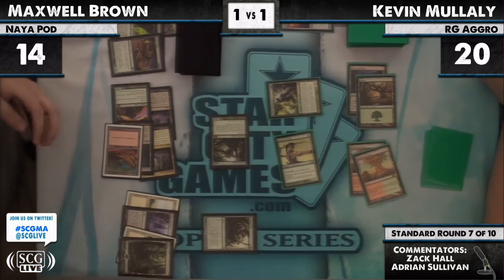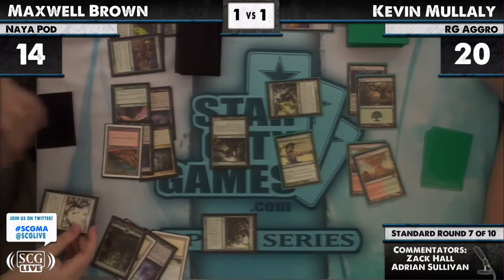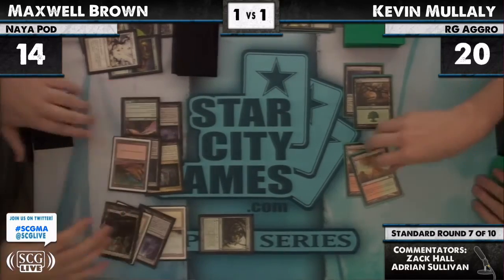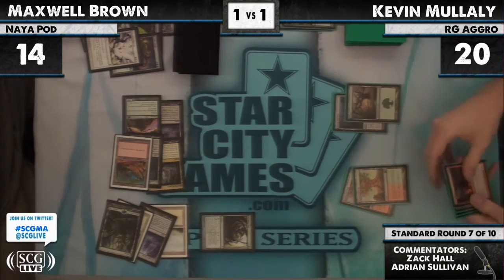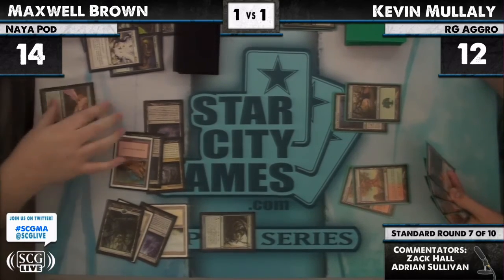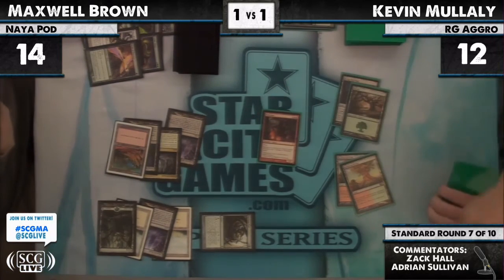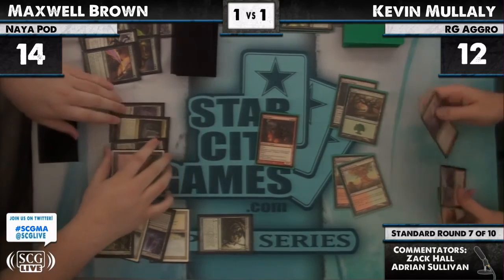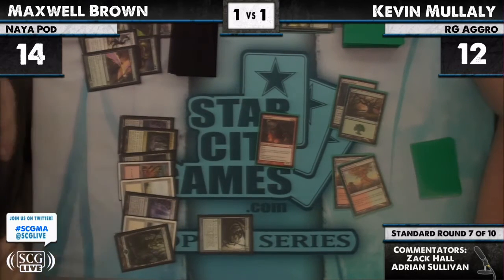How much damage can he do by pumping up his creature — and there's the pump, leaving mana available. Oh — and there's a Day of Judgment! So that will wipe the board. I certainly would not have minded having Maxwell at five life if I had just stolen and attacked in, especially with two more lands in play, because then he has that Bonfire in hand. Hell Rider comes in for three plus one is four — Maxwell down to 10.